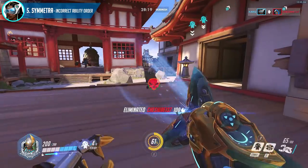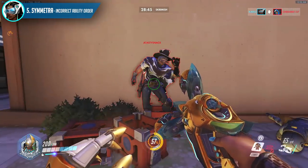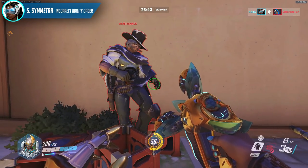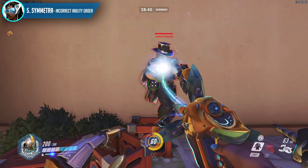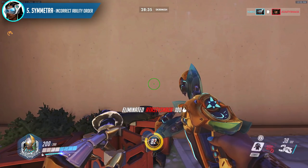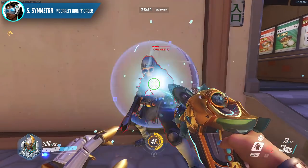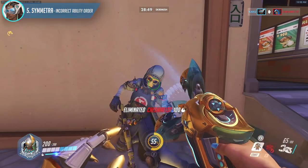Why? The surprise burst may be so sudden that she cannot react to nade or sleep you. Too many times Symmetras initiate with an uncharged level 1 beam. Remember that it takes time for her damage to ramp up once the beam is tethered, and it's quite weak for the first 2 seconds. Consider setting up a charged secondary fire to first dish out 125 damage, then into the beam to kill them much quicker.